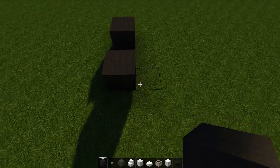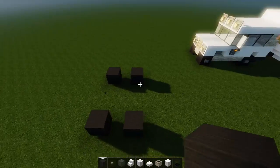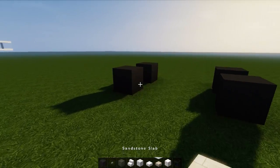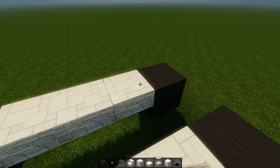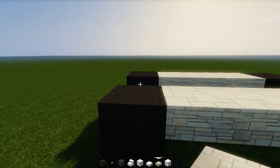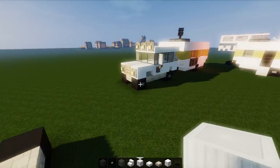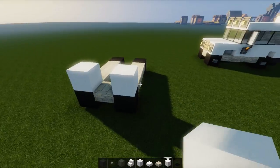We're going to go like that — one, two, three — so you've got this going on. Let's grab some more stuff like that and just fill these in with sandstone. The link to the texture pack is in the description. Then we're going to go like that — very nice. Let's grab a quartz slab.